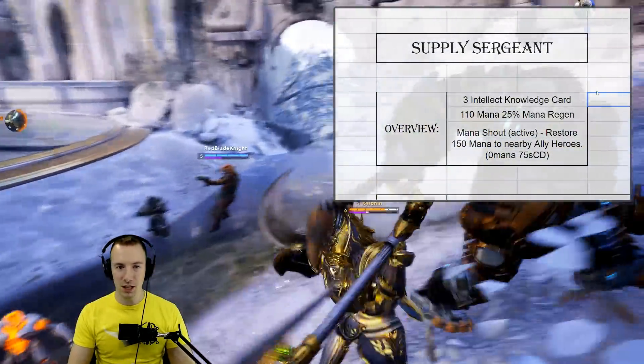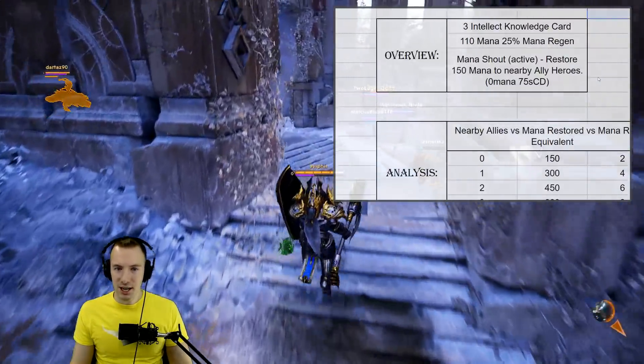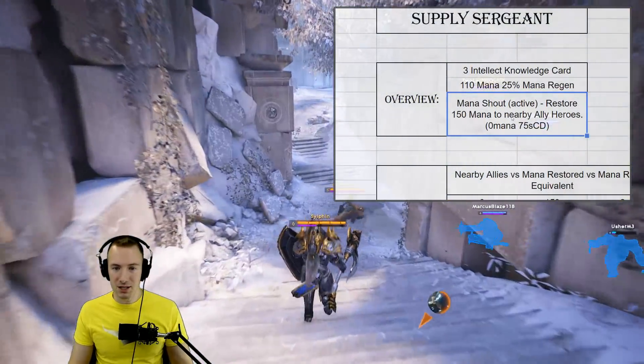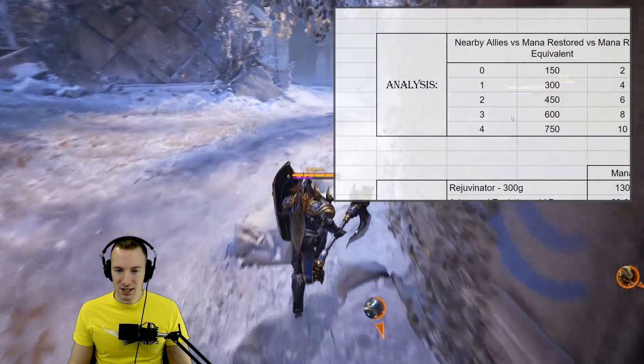In today's video we're looking at Supply Sergeant, and if you're running short of time, here is the TLDR. It gives pretty good stats for being a 3-cost card, and the active restores mana to nearby allied heroes. It doesn't cost anything and you can have that every 75 seconds.